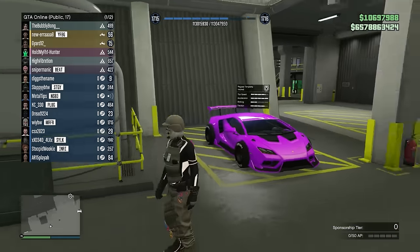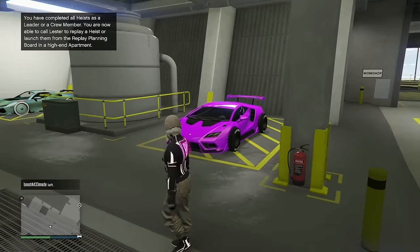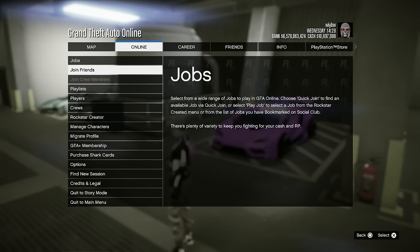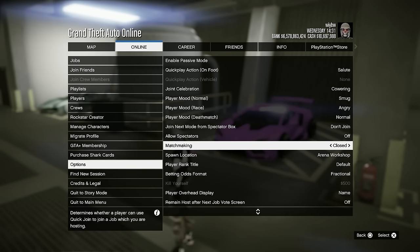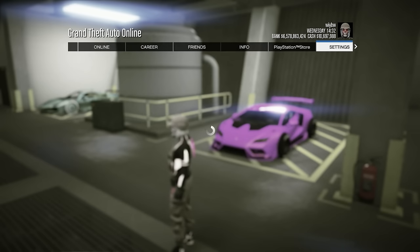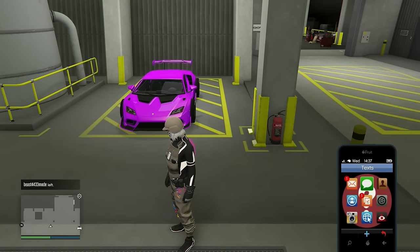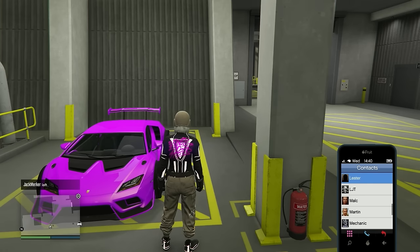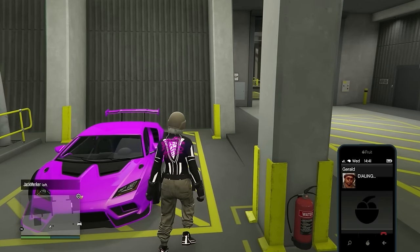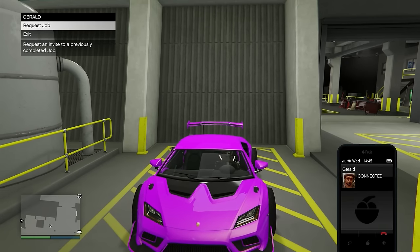There are a few things we need to do before we start. Make sure you are in a public session — this works better in a public session; I couldn't get it to work in private sessions. Go to Options, then Matchmaking, and set it to Close. If you're on new gen, make sure you change your graphics mode to Fidelity. Then call Gerald and request a job. Get inside your donor car and go into the Arena Workshop.